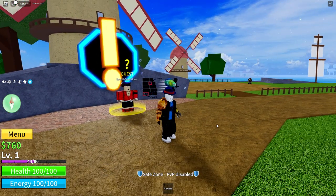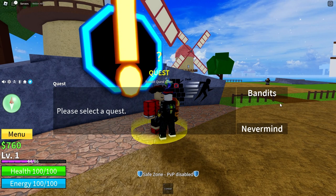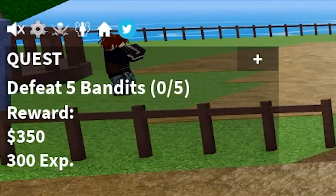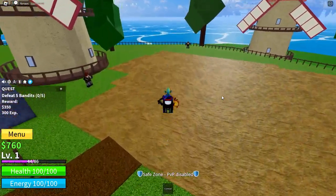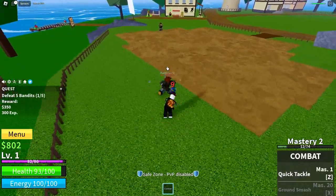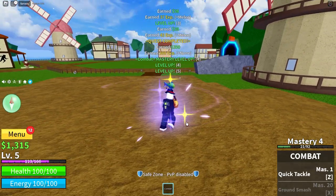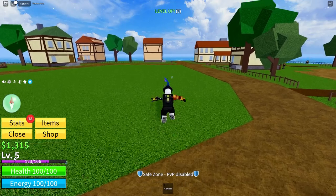Over here is the first quest NPC. He'll give you a quest to kill some bandits — click on that and confirm. It shows the quest to the left: how many bandits you need to kill and the rewards. Once you complete his quest, he gives you a fair bit of XP which lets you level up. We just completed the quest and altogether we got five levels from that, which is pretty great.